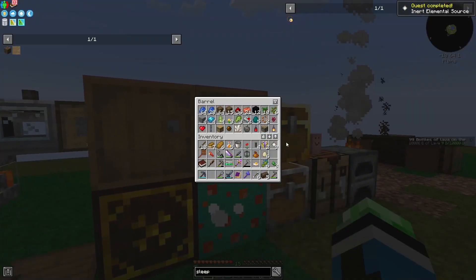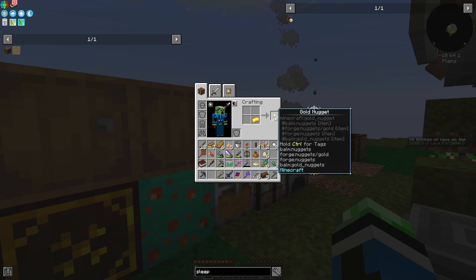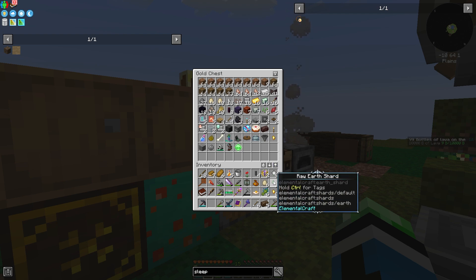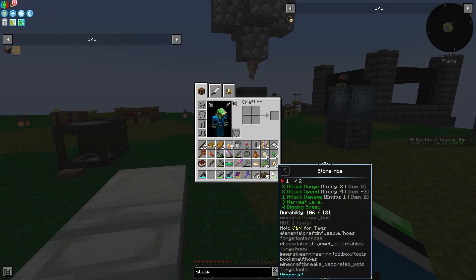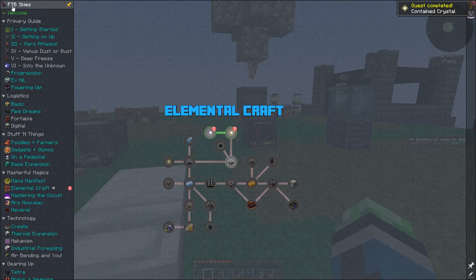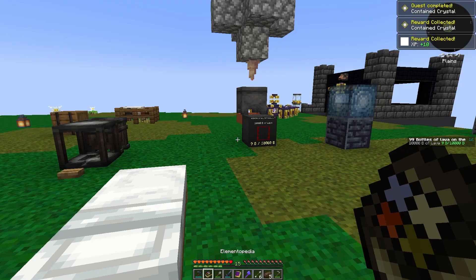So we need some gold. We just gotta do this to make a Contained Crystal. We get a few more of them and we also get the Elementopedia.